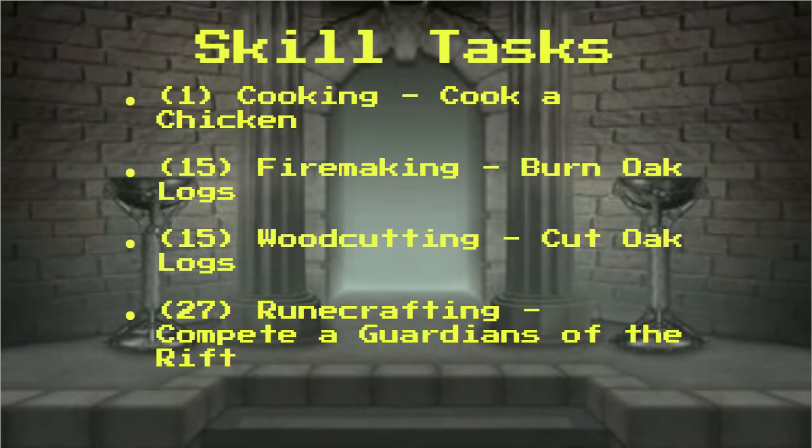First up, we have our skilling tasks — they're quite simple. We have to cook a chicken, which is really easy to do with one cookie. We need to burn and woodcut an oak log, which is also very easy, and we need 27 runecrafting, which we just did. There is a possible requirement that we will get stuck here until 85 runecrafting if I happen to hit 56 crafting first, since there's a requirement to combine all the pouches together if you have 56 crafting and 85 runecrafting. I'm not going to count the crafting XP as primary XP though, so that's not a requirement unless I passively hit that first.